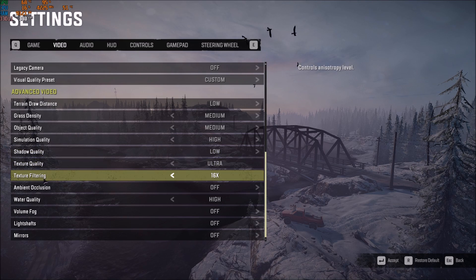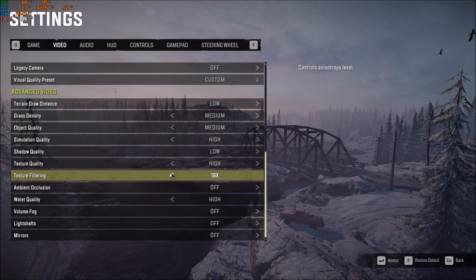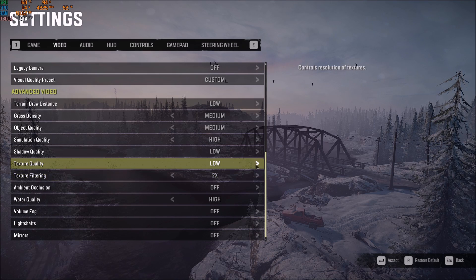Texture quality and texture filtering depend on the VRAM on your video card. If you have 4GB or more, go ultra and 16X. If you have 3GB, go high and 8X. If you have 2GB, go medium and 4X. And if you have less than 2GB, go with low and 2X.